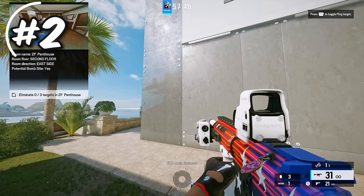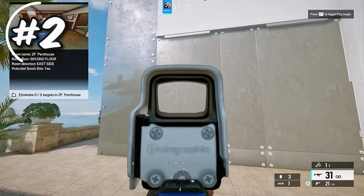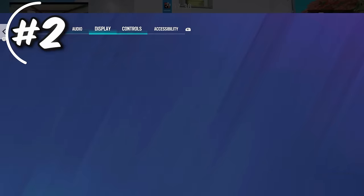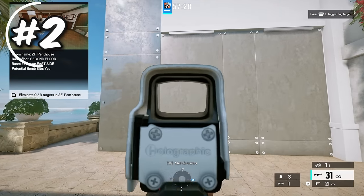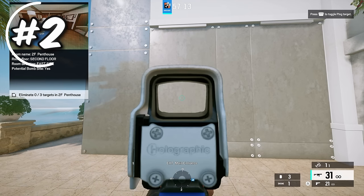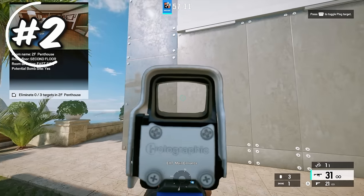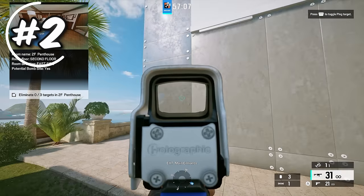The next step is to adjust your 1x and your 2.5x sensitivities. With a 1x on, go into your controls, go into ADS settings, and increase the sensitivity to maybe around 75. Now ADS with a 1x on and do the same flicking drill. As you can see, since I'm not used to this, I'm kind of over flicking and it's kind of hard to line it up.